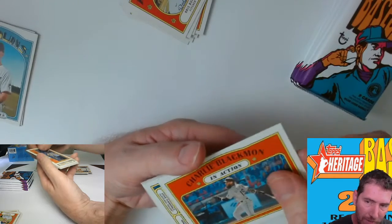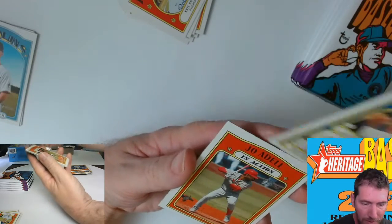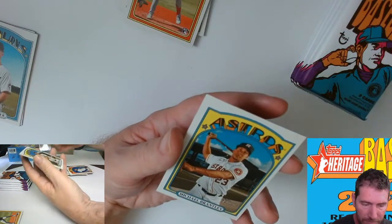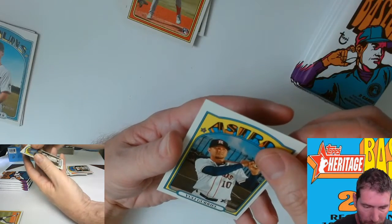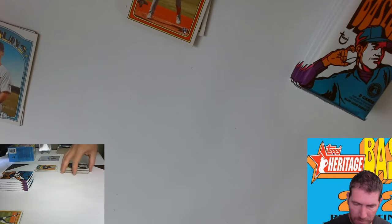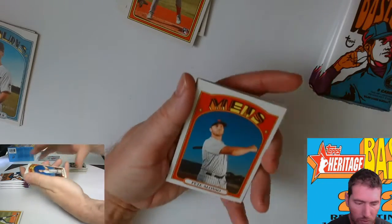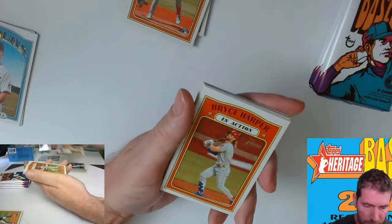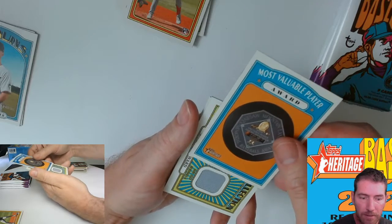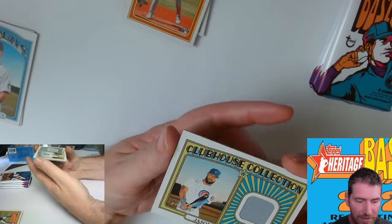A Cleveland Indians guy - I'll take all the tribe guys I can get. Jose Ramirez, Mike Trout blah blah blah. Joe Adele in-action rookie. Michael Brantley - he played for the tribe. Bryce Harper in-action. Twins Most Valuable Player award. Jason Heyward - Jason 'Ironhead' Heyward patch!